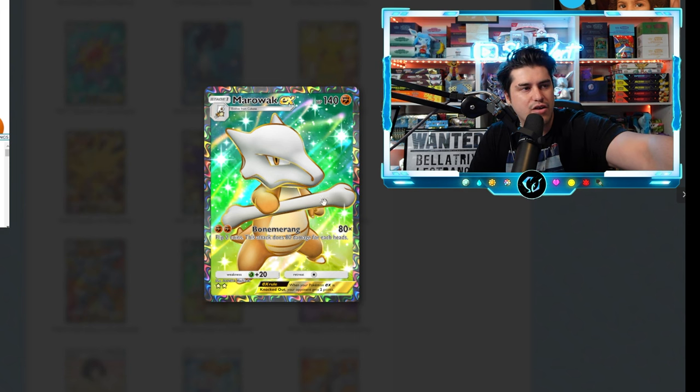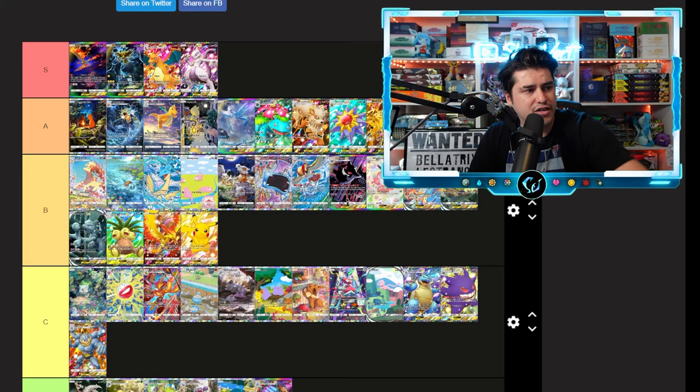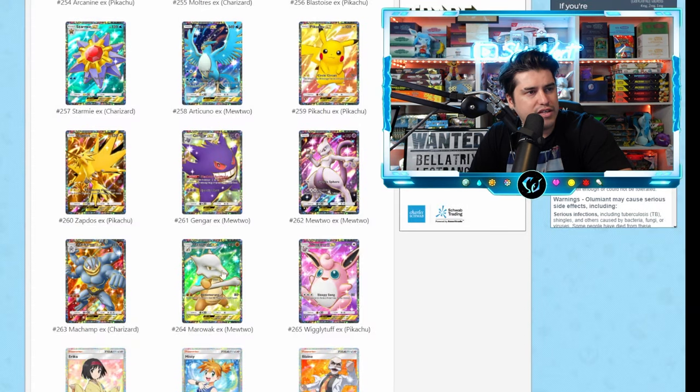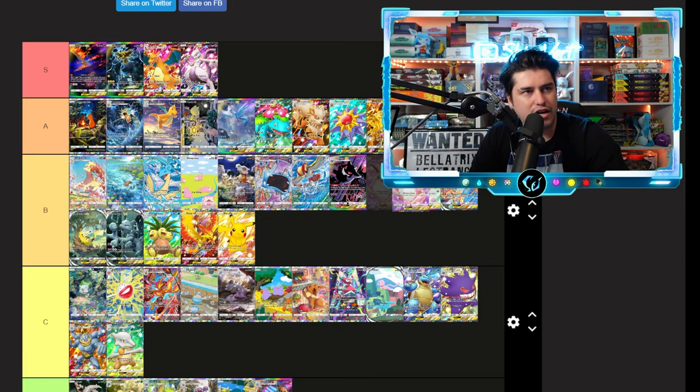Machamp EX — not feeling it. We're gonna go C tier on the Machamp. Marowak full art — I love this, you almost have the same background as the Exeggutor, but I feel like the background looked a lot better on the Exeggutor than it does with Marowak, even though I like Marowak a lot better as a Pokémon. These colors aren't working the same, so we're gonna go C tier on the Marowak.